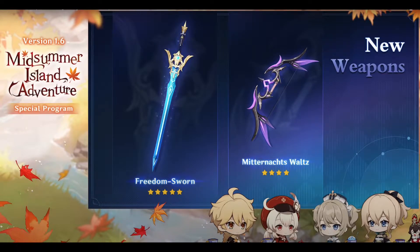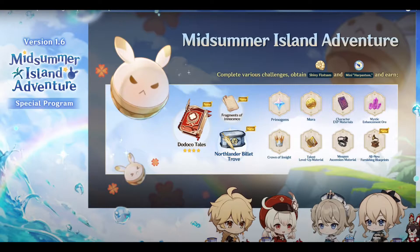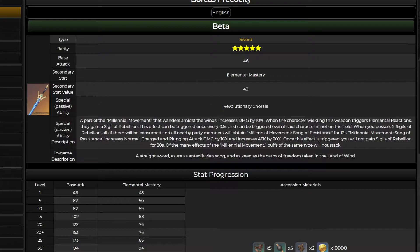There are three new weapons in version 1.6. The new 5-star sword, Freedom Sworn, has Elemental Mastery as its secondary stat. Its passive increases damage by 10%. When the character wielding this weapon triggers elemental reactions, they gain a Sigil of Rebellion — this can trigger once every 0.5 seconds, even off-field. When two Sigils are accumulated, they are consumed and all nearby party members gain increased normal, charge, and plunging attack damage by 16%, and increased attack by 20% for 12 seconds. Once triggered, no new Sigils can be gained for 20 seconds. This sword looks specially designed for Kazuha.